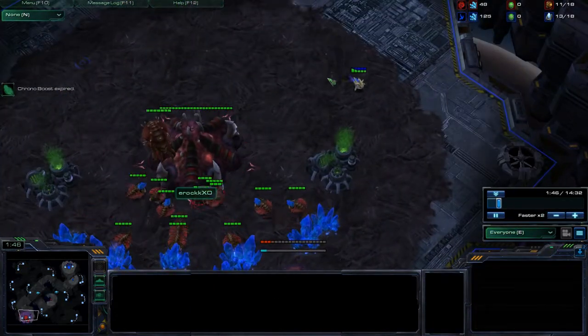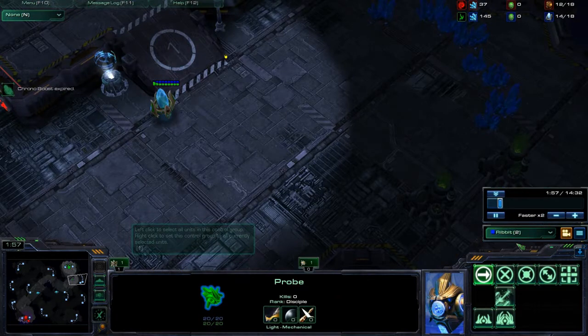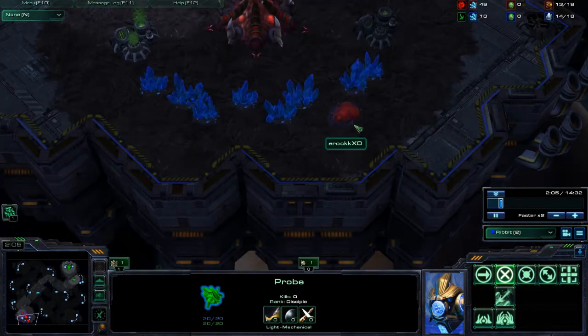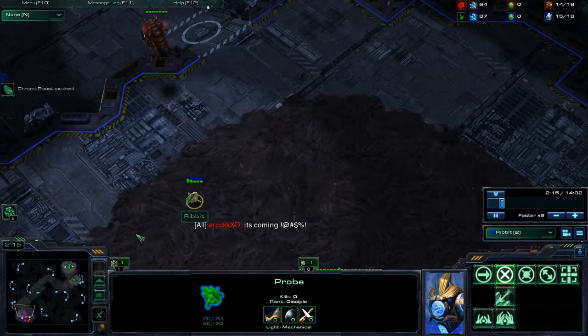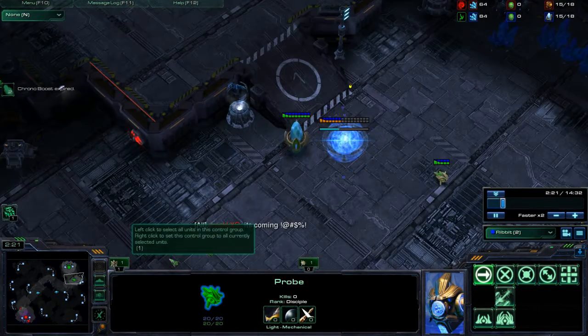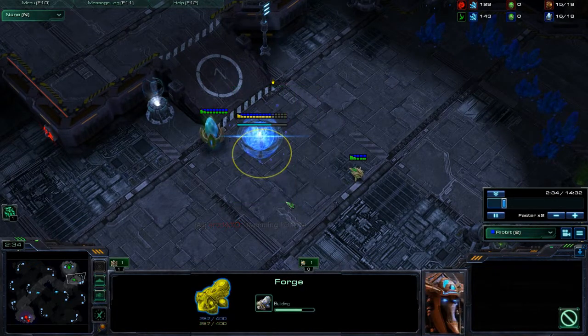We're going to go check on him. What does he see? He sees a pool that's nearly done. To him that should indicate a 10 or 11 pool, which means zerglings aren't going to be out for a while. He's placing a forge down.